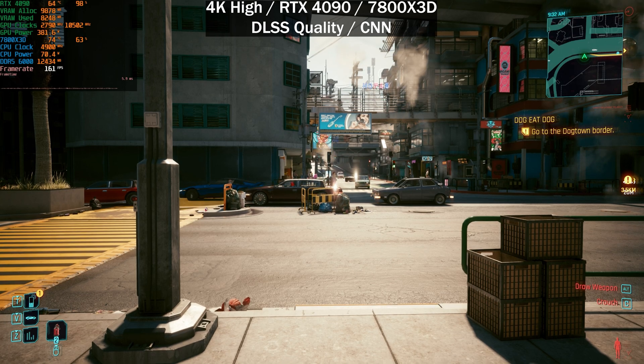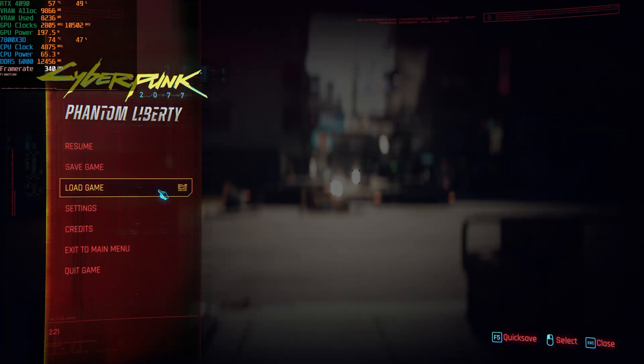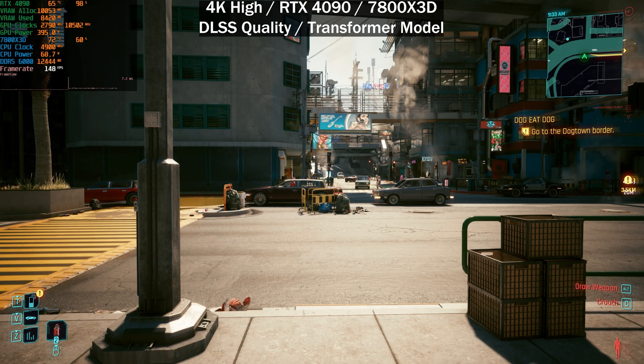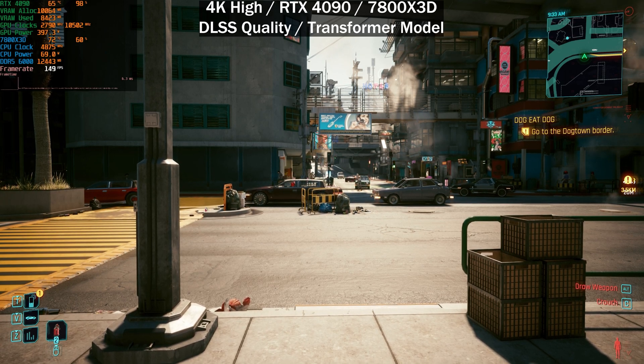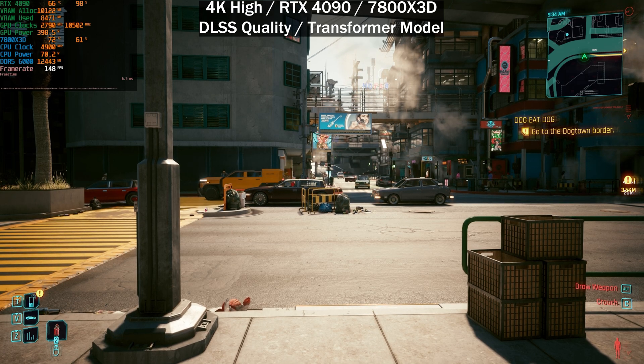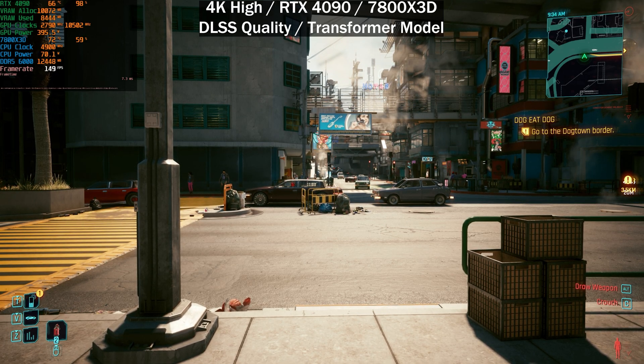Starting with DLSS quality using the CNN model, we're at 160 frames per second. Switching to the transformer model, we see a slight decrease — dropping from around 160 to around 150 frames per second. The tradeoff should be better visuals.